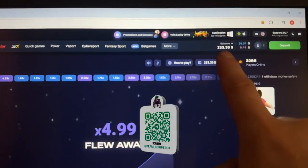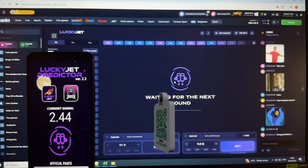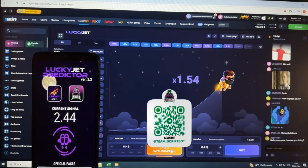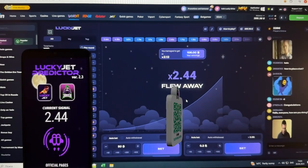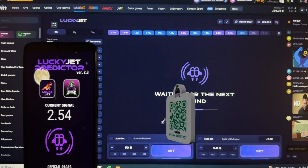My total amount is now 234 dollars. Next round, 50 dollars again at 2.44. The current coefficient for this round — withdrawal again. Second win, around 100 dollars. Lucky Jet flew away, total amount around 300 dollars.